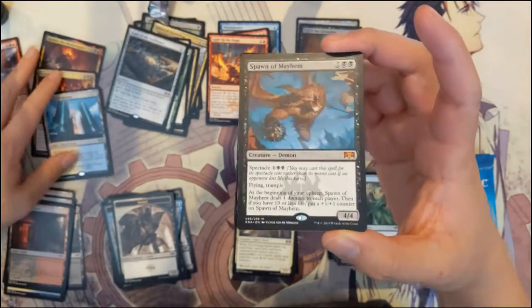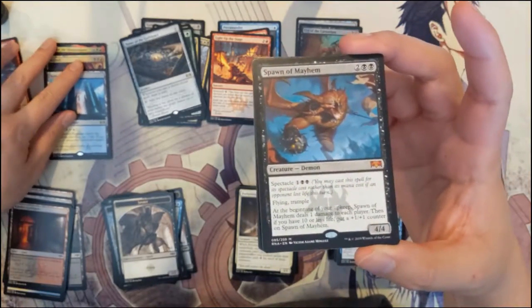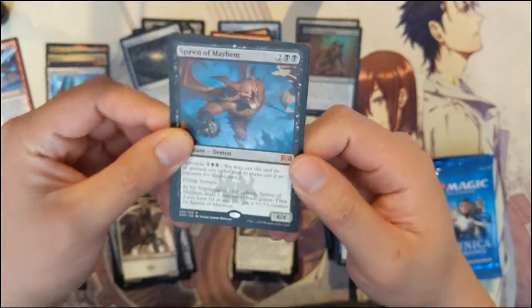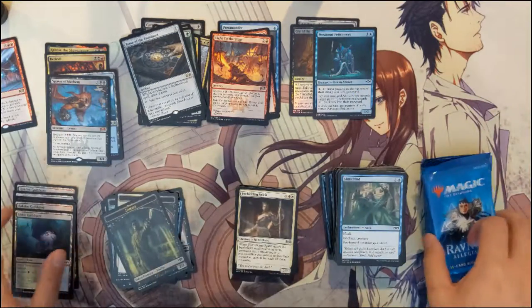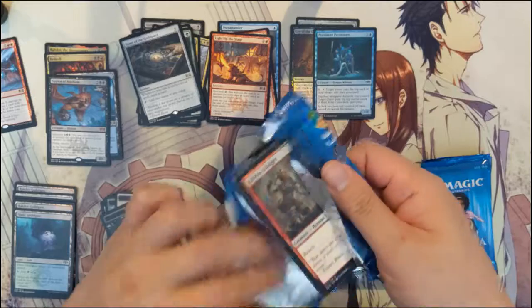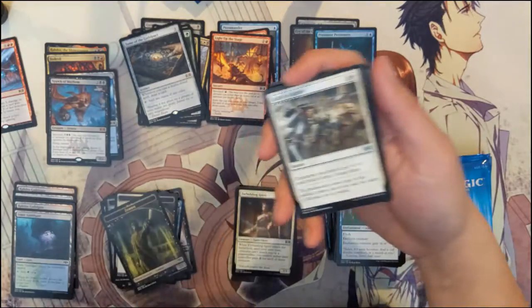So we got two mythics and both were ones we pulled from the first box. The Rakdos Showstopper I wasn't too crazy about, but Spawn of Mayhem I'm very happy with — I think it's sitting around $12 right now. We also have a foil common, so two mythics in the opening, very nice. Spawn of Mayhem can be a 4/4 for three with spectacle, and it does have Flying and Trample.